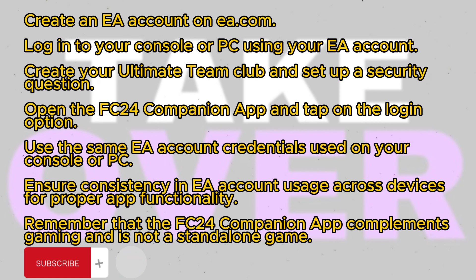Make sure to complete this step before proceeding. Next, log in to your console or PC where you play the game using your EA account credentials. Once logged in, you'll need to create your ultimate team club and set up a security question. It's essential to complete these steps before attempting to use the app.